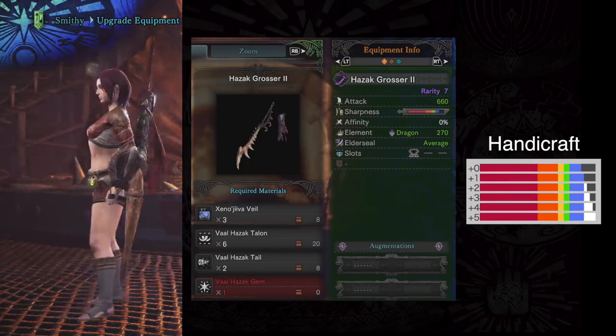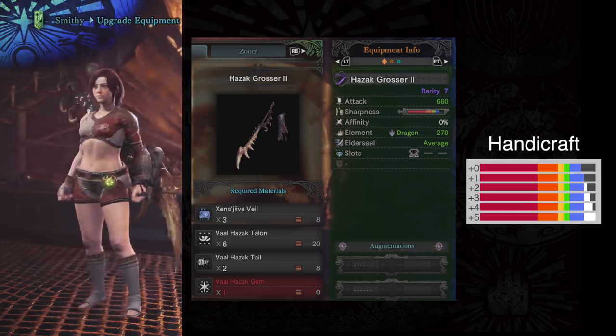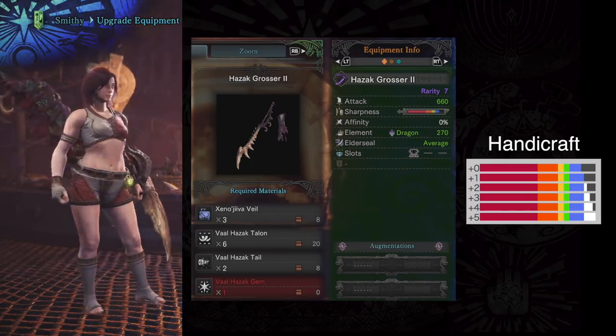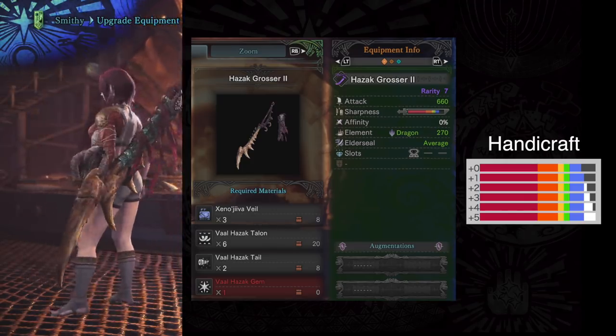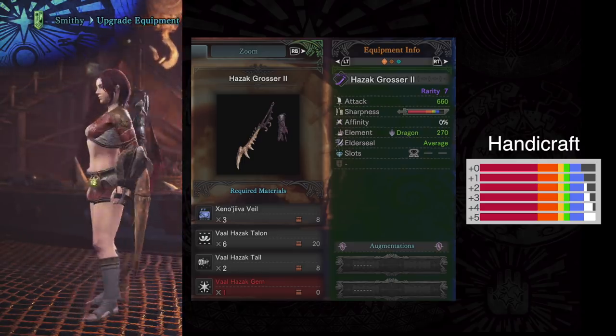But coming in at number 2 has to be Valhazak. Now this thing does sort of require that you have handicraft level 5. But honestly, a lot of the good longswords use handicraft. So I think a handicraft level 3 decoration combined with the Kushala chest is just the sweet sauce for longswords. So I consider this okay.